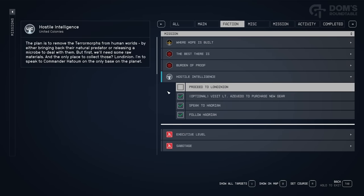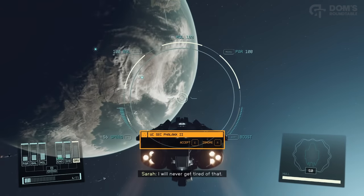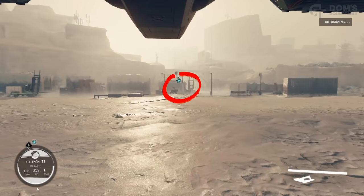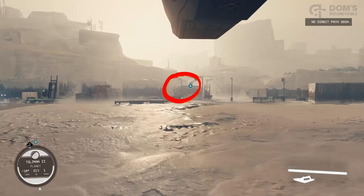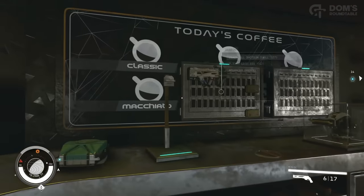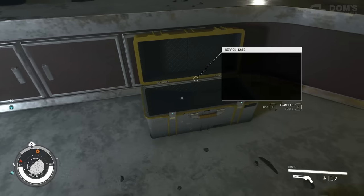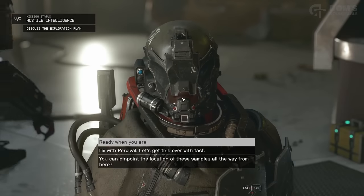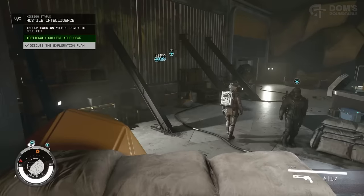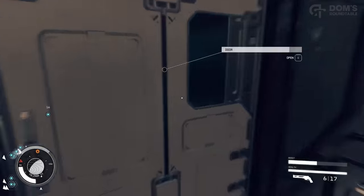As we're already talking about the United Colonies questline, progress a few more missions until you have the Hostile Intelligence mission, which sends you to Londinion. Before you travel to Toliman 2, make sure you are on very hard difficulty. Progress to the quest marker, and as you enter this building you'll find an absolute ton of loot — some of it may even be rare finds, so grab everything you can. Once you've finished speaking to the quest NPC, you'll have an optional objective to collect your gear. Head to that building, go upstairs first, and there is even more loot upstairs.